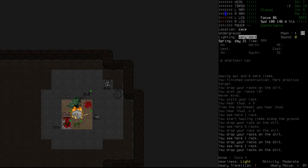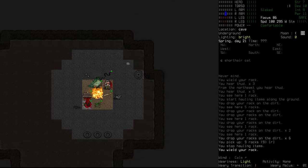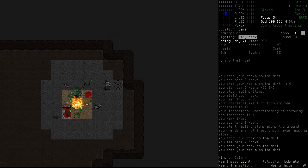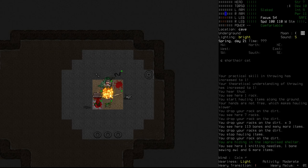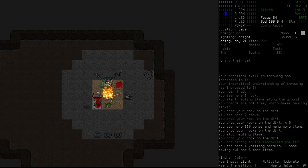So I'm going to go and collect up those rocks again - quick and easy for us to do - and we'll just try throwing them yet again. Slowly getting better. Our practical and theoretical skill at throwing has gone up, that's where we want to be. We'll drag that down here, we'll drop off these other rocks, and I feel pretty good about that. Throwing is now at one.